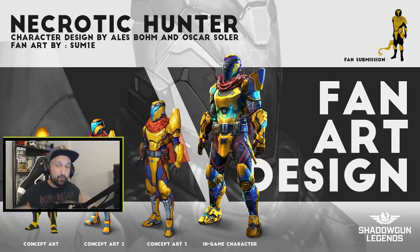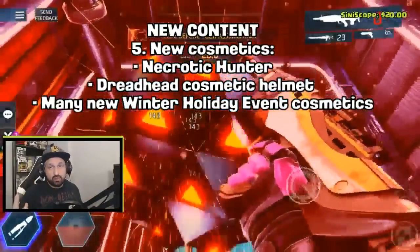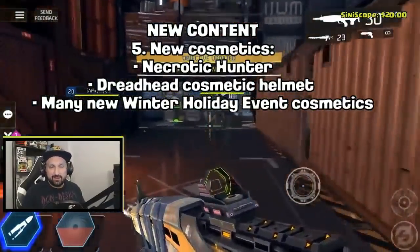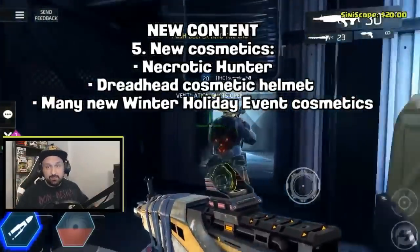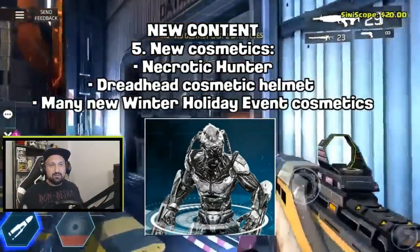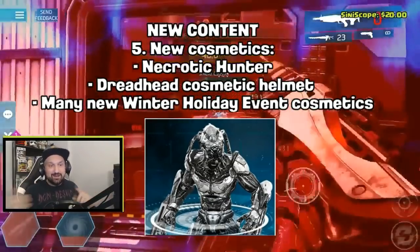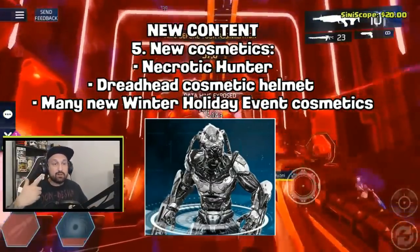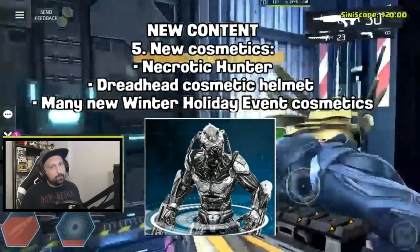For cosmetics: the Necrotic Hunter is a full-body cosmetic that covers your armor — it started as fan art, was developed into a final in-game design, and it looks amazing. Next is the Dread Head cosmetic helmet, likely inspired by the Dread enemies that run and jump at you. And there will be more cosmetics from the Winter Holiday event, though no details yet.